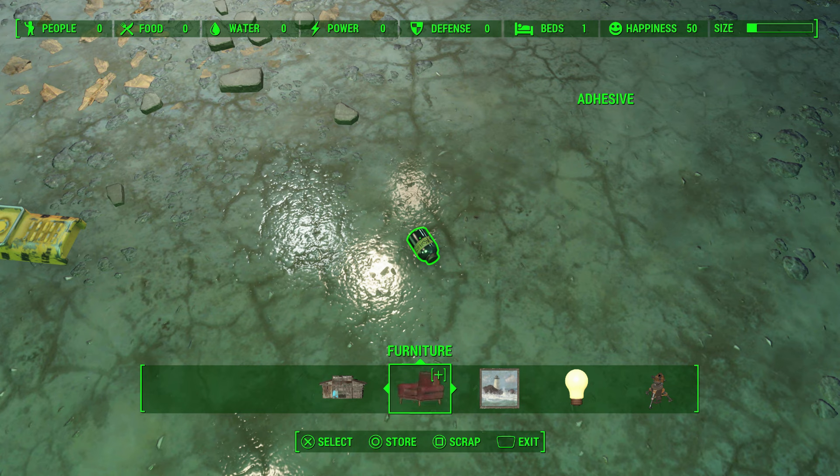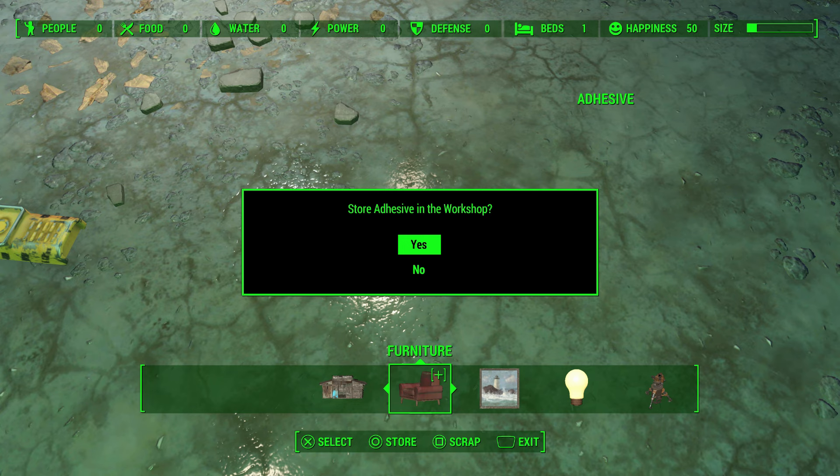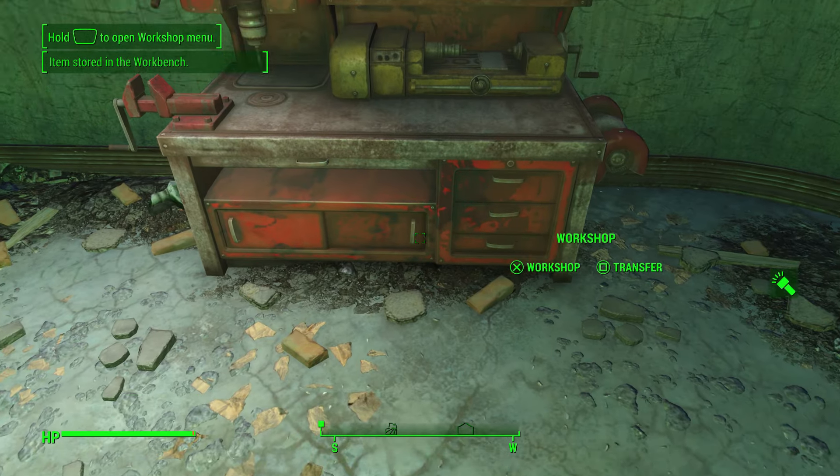Continue to hold down the store option. So again, we're hitting scrap and then pretty much right after we're hitting and holding down store. As you can see I have both prompts on my screen for storing and scrapping the adhesive because I did both options, and I am still holding down the store button on my controller. So with a different finger I'll choose the scrap option, and now I can take my thumb off of the store button.